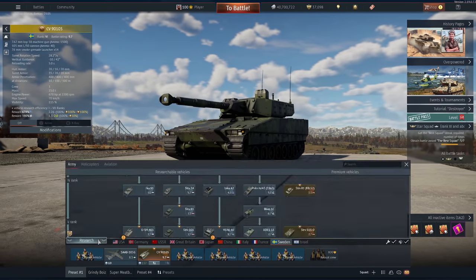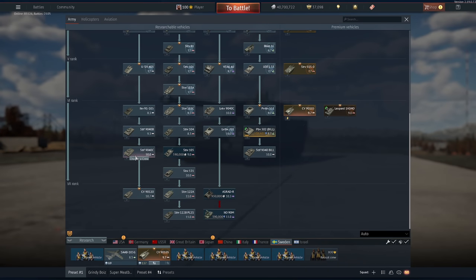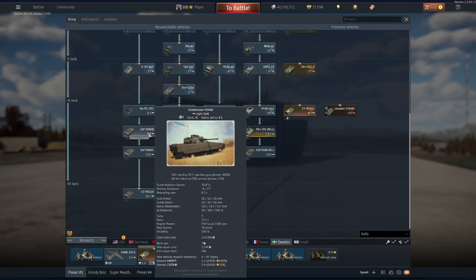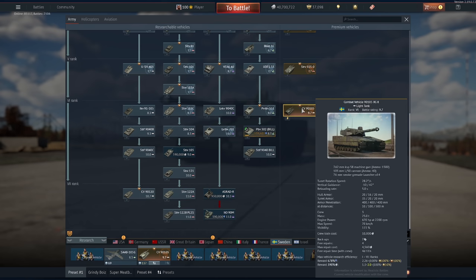There's one problem though and it's a really big one — this thing is 9.7. There are no other 9.7 Swedish vehicles. The STRF 9040B isn't that great, even at 9.3. So taking that to 9.7 all the way up to 10.7 is a bit of a problem, and that's all you have. So is this thing worth it on its own? Probably not.